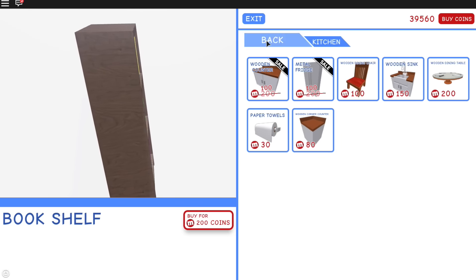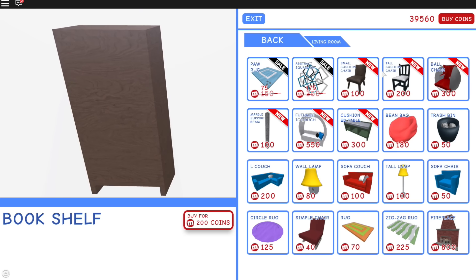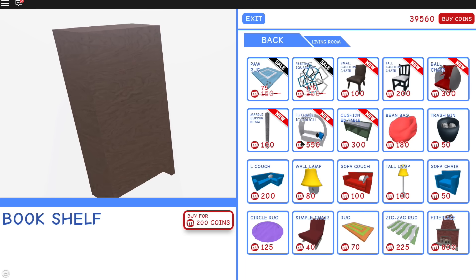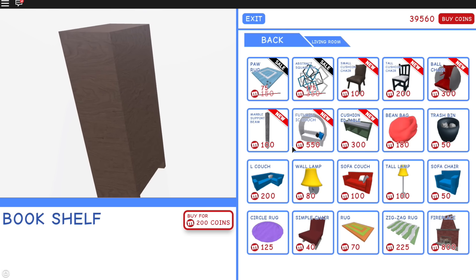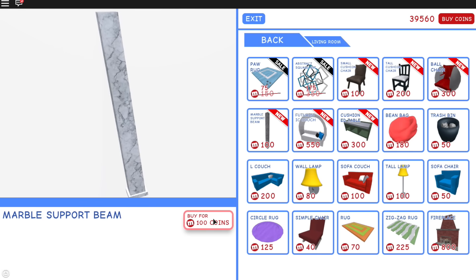Let's see if they have anything else — anything new in the kitchen? Nope. Living room — oh look at these! They've got some new chairs, a tall cushion chair, oh look at this ball chair! And a marble support beam — oh that looks neat, let's buy that. That looks super fancy.